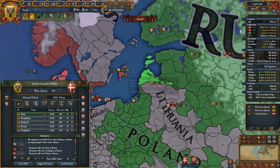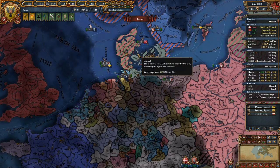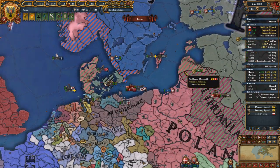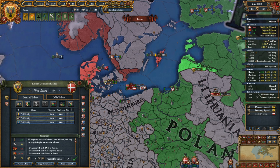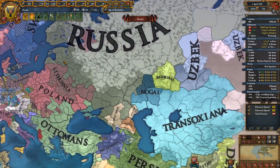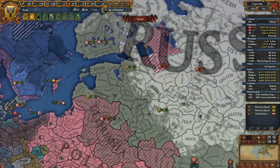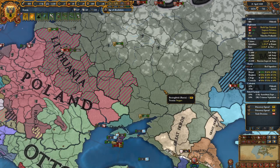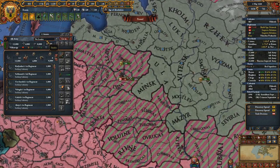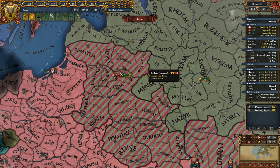I could theoretically take Gauntland too but we can't take it — 30 war score but no. We've already occupied all of Poland's territory in this area. I'll take my small amount of territory and call it a day — it also humiliates the Portuguese a little bit, which I'll take. Lithuania has really just been a punching bag this entire campaign. One innovation or 10 procedure — losing 20 prestige, but I think we're fine with this.